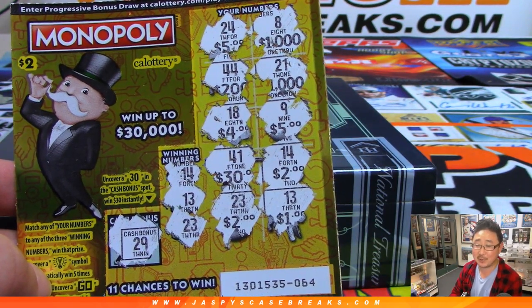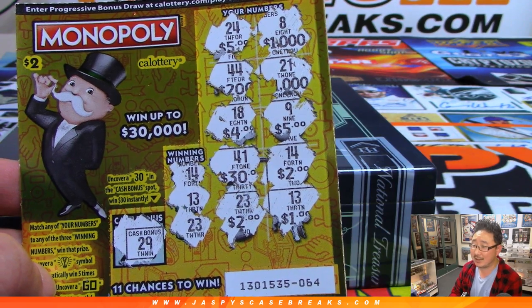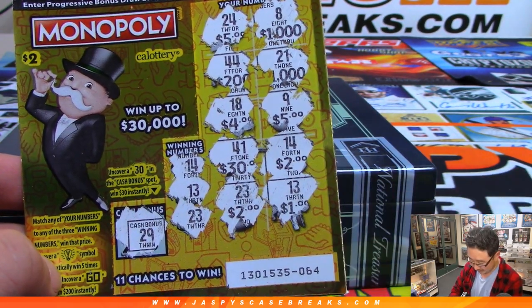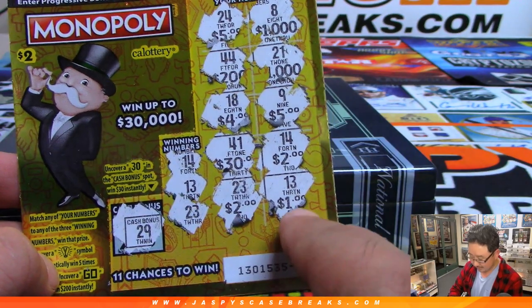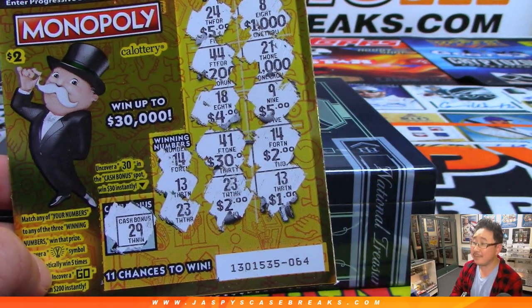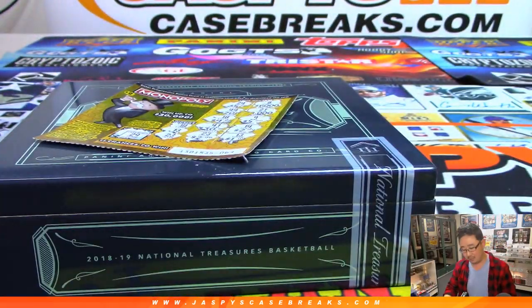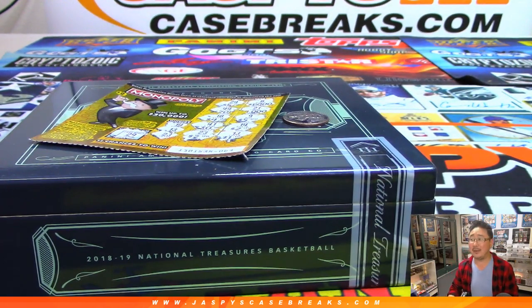Stay tuned next time for more. So I matched 14 — got $2 there, a dollar there, and $2 there. Five bucks — five bucks I didn't have before. That's a $3 profit. Boom. There you go folks. Joe for Jaspi's CaseBreaks.com. We'll see you next time for the next scratcher video. Have a great one, take care.